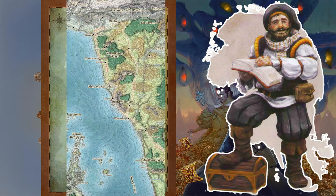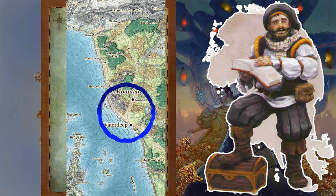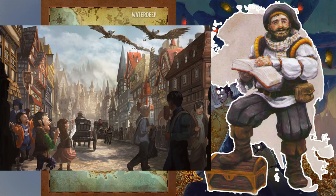You will have travelled through lands claimed and controlled by the Lords of Waterdeep long before you see its walls. If you come from the south by the tradeway, you'll have met the city guard at their post at Zunbridge. From the north by way of the Long Road, you'll have passed under their watchful eyes at the town of Rassalanta. Whether by land or sea, you'll likely also have been spotted by the Griffon Cavalry, even if you have not spotted them.